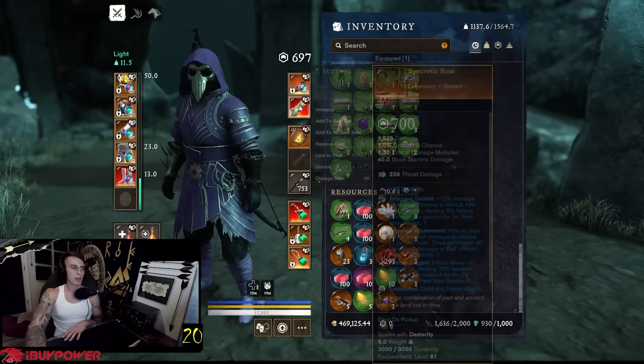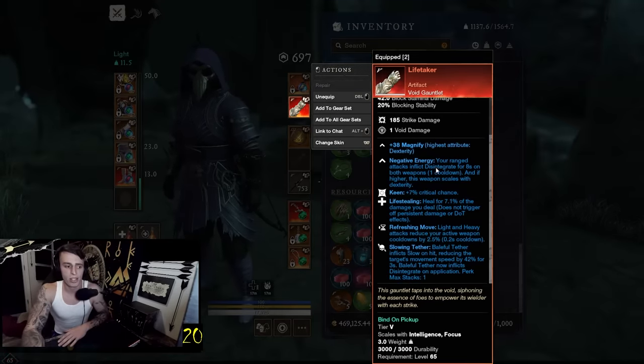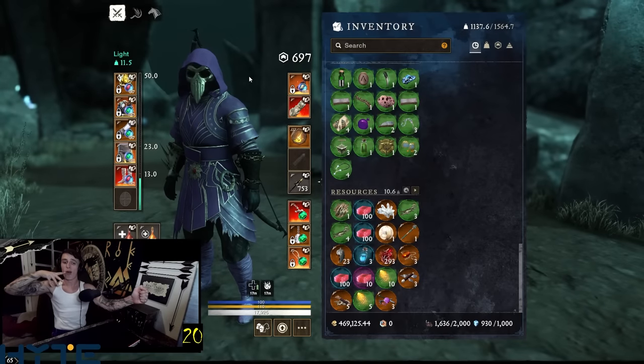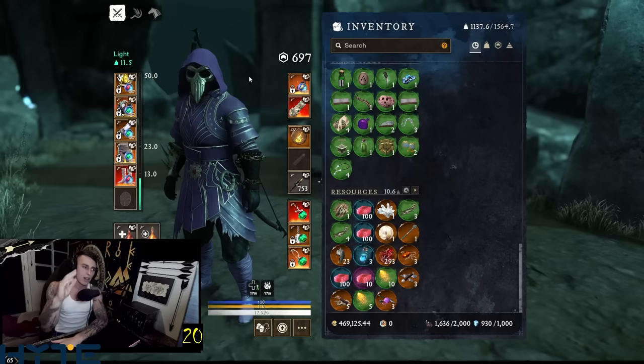Running the void gauntlet artifact — of course I put slowing tether on it. Everyone should understand how this works by now: you get that beautiful armor penetration thanks to Disintegrate, and the damage over time, up to 30% armor pen. It's nutty with the bow. This build is so very fun — no more melee weapons for me, just long range bow shots left and right, void gauntlet there to buff up my bow.